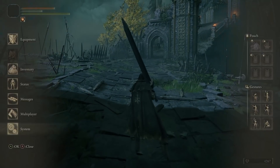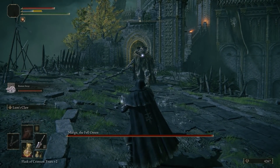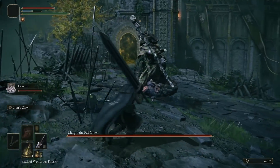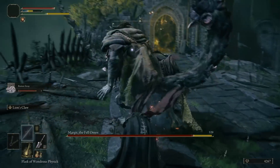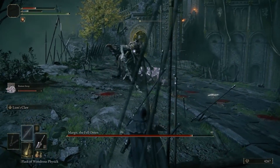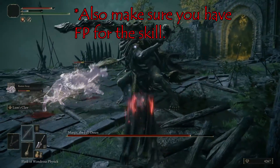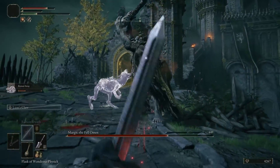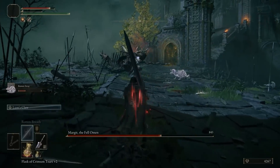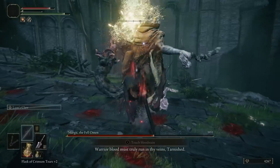Once you're in the Margit fight, summon the Rotten Stray — it'll take aggro so you can set up and use Flame Grant Me Strength. I forgot to use it and still slapped the boss in about four or five hits. The Rotten Stray can rot the boss in three or four hits. As long as you take some aggro with Lion's Claw, the stray will get enough hits in to rot Margit too. All of this can be done in 45 minutes — let me know how it works out for you.